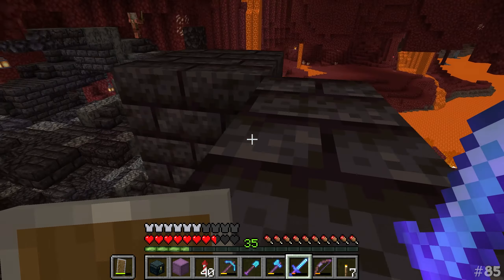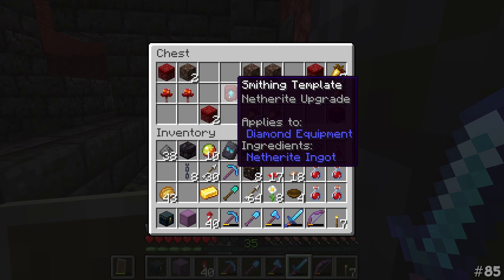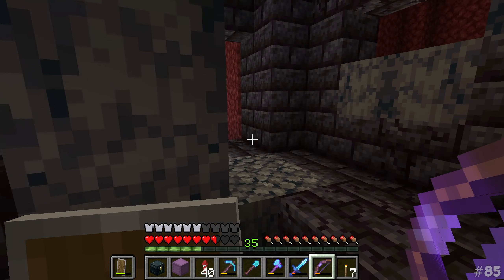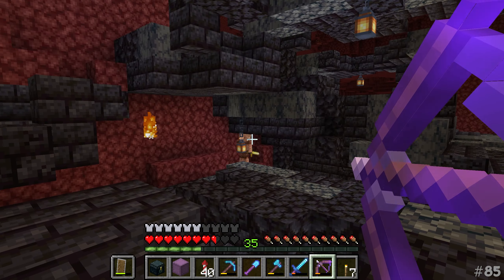I am absolutely chuffed to bits! I can't believe we got it that early — the second bastion! I genuinely thought it would take like five bastions to get the snout armor trim, but no — two! Do we push it a little bit further? Do we try to explore the remainder of this structure? Those chests up there are not the be-all and end-all — I believe this is the so-called hoglin stable structure. Maybe we'll be able to see what else is going on around here.